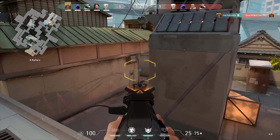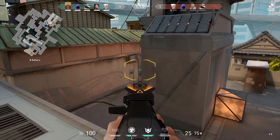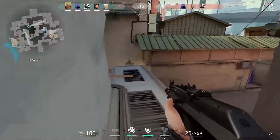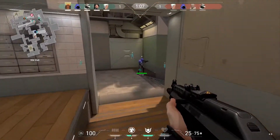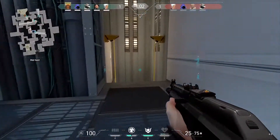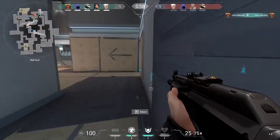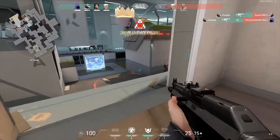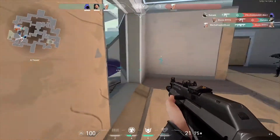Our second tip: at the start of the round you can check the scoreboard to see the economy of the other team and base your buys around this. If they have a lot less money than you, you should probably buy weapons to win the round — force up and try to get some picks. They may be saving and bringing out pistols, so you can hold angles with Vandals and hopefully get the pick.